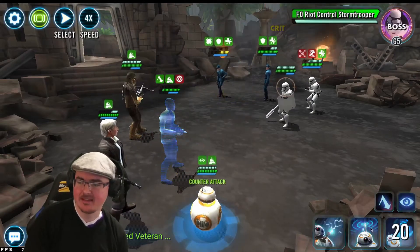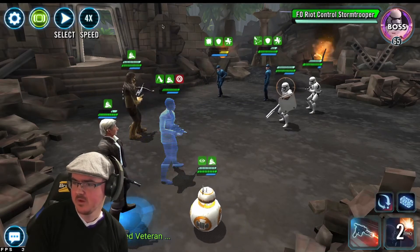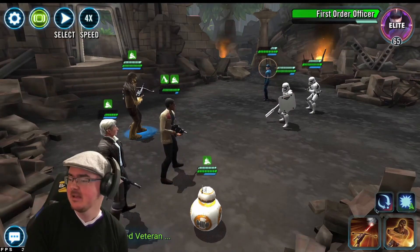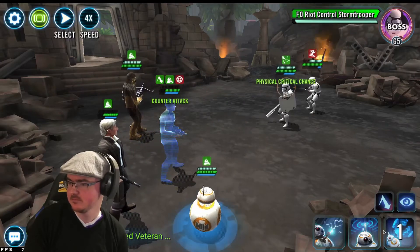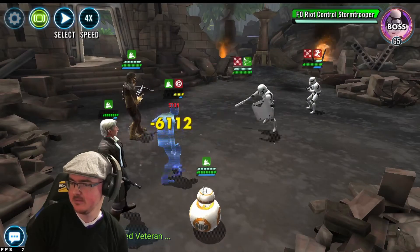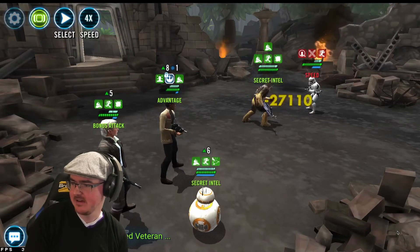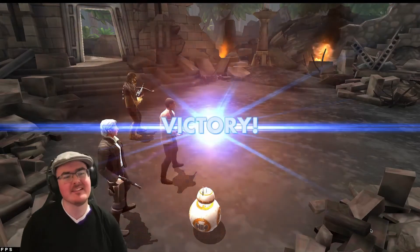First turn with Finn I held back — I wanted to try and clear the stun off Vet Han. Just a pointer: I've got the zeta on BB-8, which is why he's counter-attacking. If you don't want to use the zeta, you don't need to in this event, but you may want to add a little gear. Another wiggle, one more before Illuminated Destiny, AOE — lovely. Tier two's done.